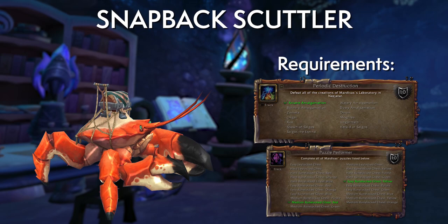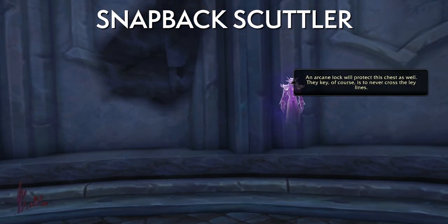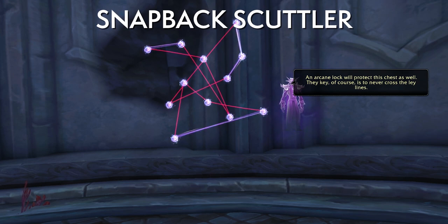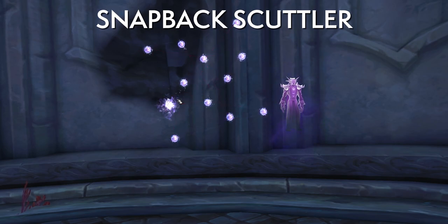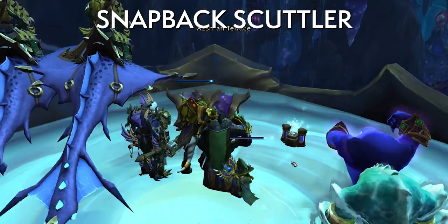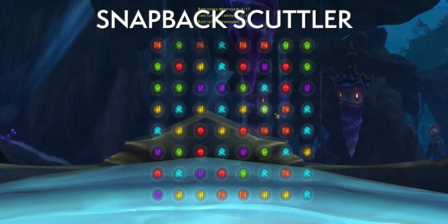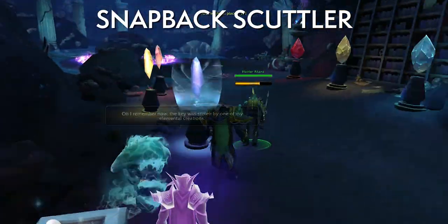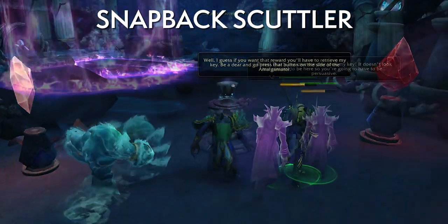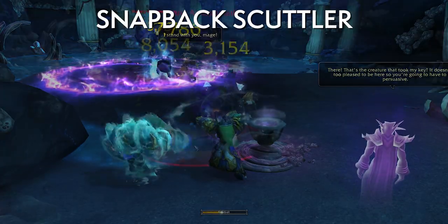A more straightforward step is to collect 1,000 Mana Pearls. The more frustrating one is defeating all of Mrrgryarl's creations from his laboratory and completing all of his puzzles — uncrossing the lines and matching the rune puzzles in easy, medium, and hard versions. The laboratory part is the real time gate: about 13 weeks because you can only spawn one of the 13 required types per week.